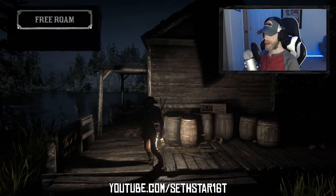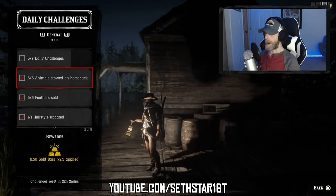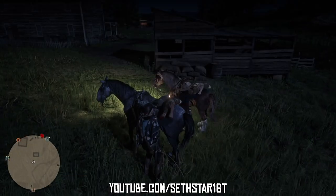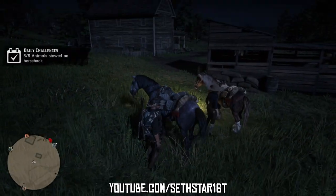60 Second Red Dead Online Daily Challenge Guide for December 19th, 2019. Number 1: Animals stored on horseback. Any 5 will do, including large fish. You can even just swap between 2 different animals until the challenge is complete.